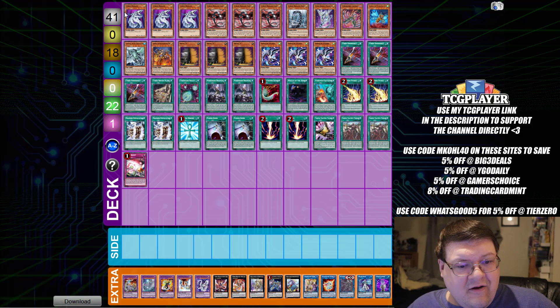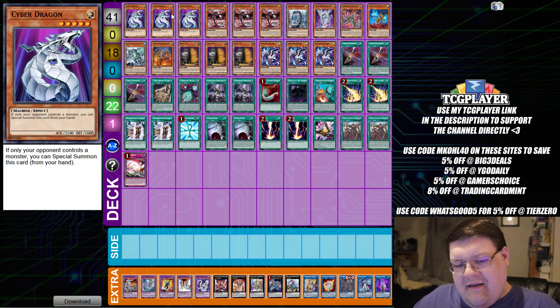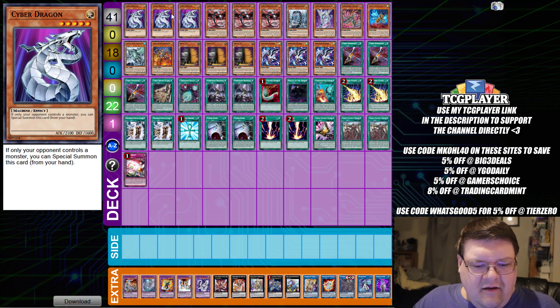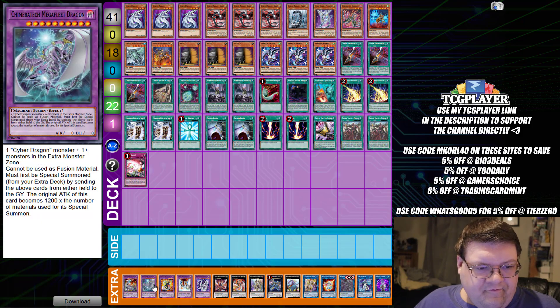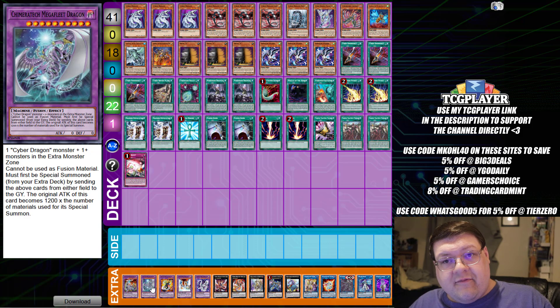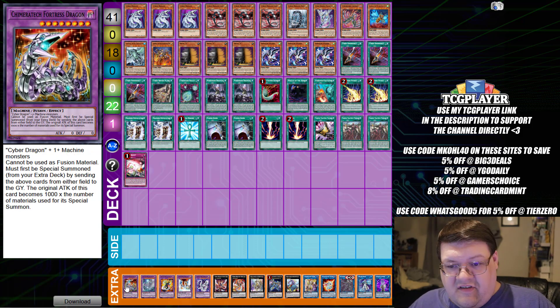And then the last list we have here is some Cyber Dragon shenanigans. Cyber Dragons still amaze me that this deck comes out of left field. You have some pretty cool contact results out here. I think a lot of people underestimate rolling out a Mega Fleet — it's a free clear-up of the EDM if your opponent sets something up there.